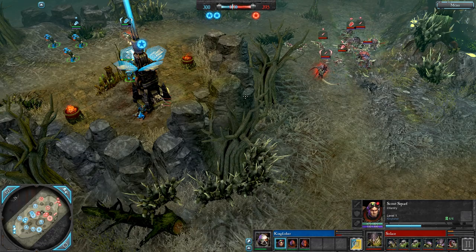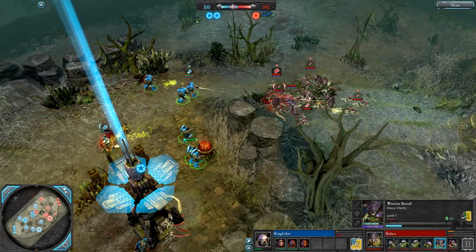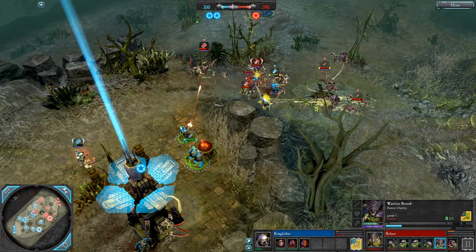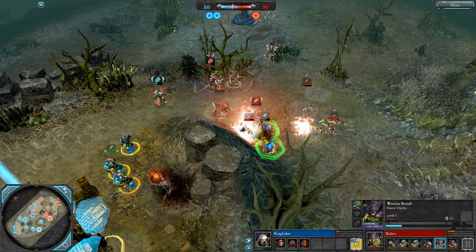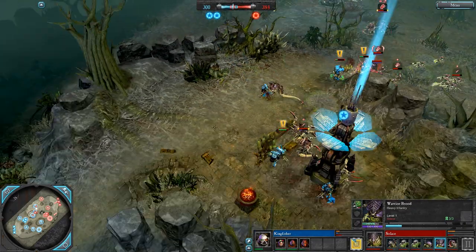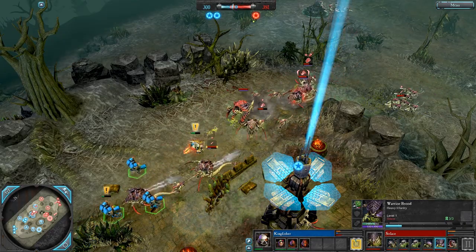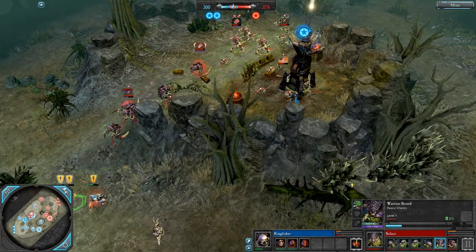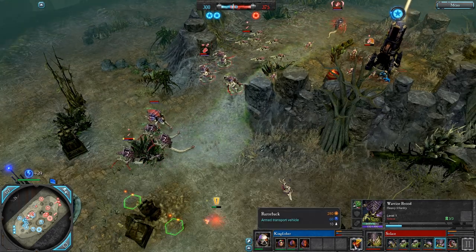Unless the Space Marine went for something like an assault cannon dreadnought, I wouldn't be going for it — I'd just go for genestealers. I would make my warriors adrenal glands and just get genestealers. What are they going to be able to do? Even if they get plasma guns — which Space Marines love in tier two — plasma guns really don't do that much against genestealers. But of course the primary threat is always going to be the razorback, especially on a big map like this.